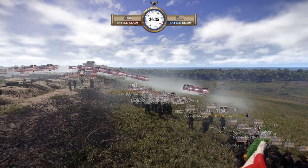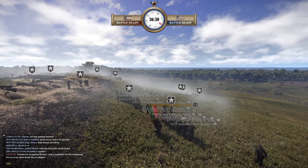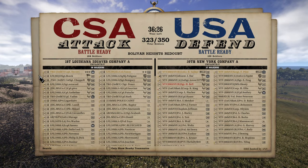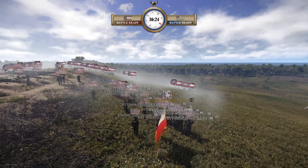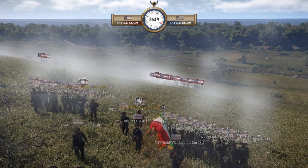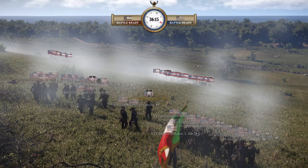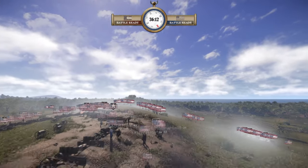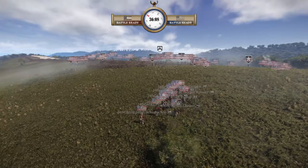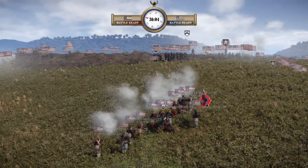They should know when to pull back and it looks like part of them are already pulling back. There's only so much you can do with aggressiveness. And the CSA is now moving up with a group consisting of 4th Georgia followed by TKO. The rest of the CSA is doing long-range engagements.